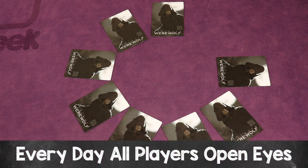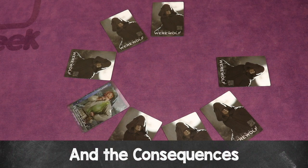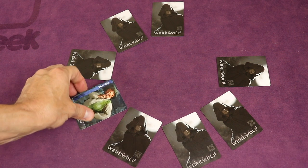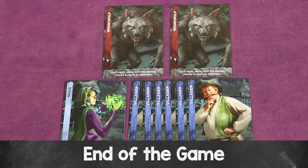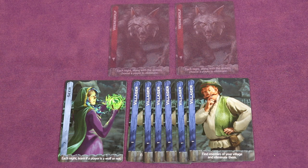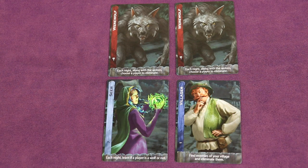At the start of every day, the moderator announces the player eliminated by the wolves the previous night and shows that card to all players. That eliminated player is shown, everyone sees their card, and they must remain silent. This flow continues through every night and every day until either all the werewolf team members are eliminated — in which case the village team wins — or at least half of the remaining players are on the werewolf team, in which case that team wins.